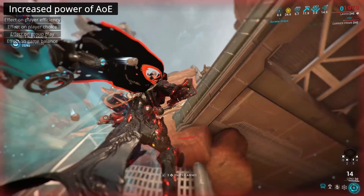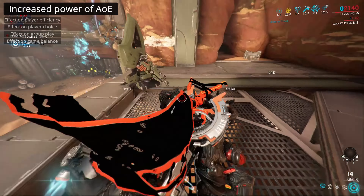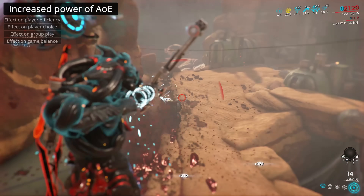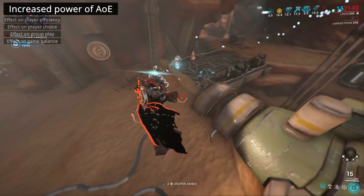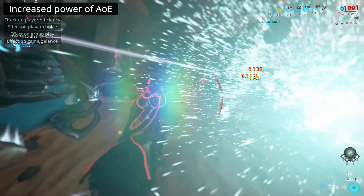Next we have punch through weaponry, which can hit multiple targets or targets behind sufficiently small cover, so long as the line up is perfect. This can be a benefit in corridors, but less so anywhere not so cramped.